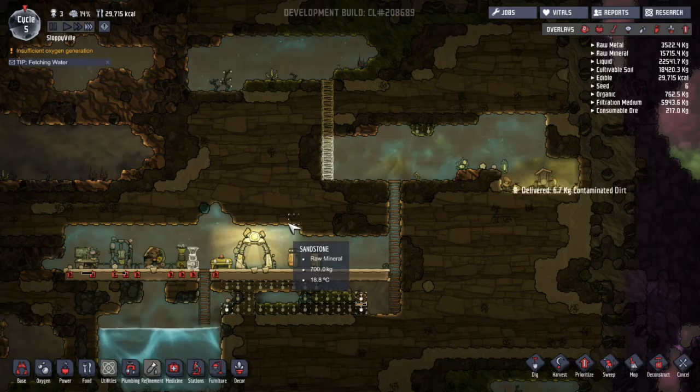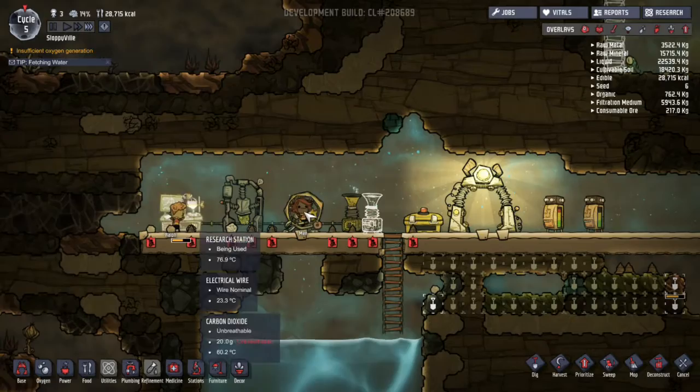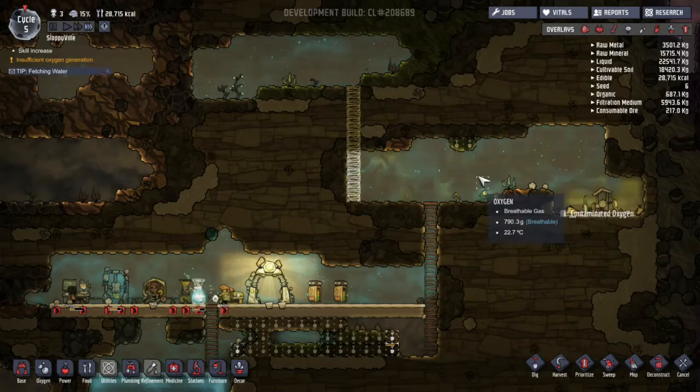Can somebody make this oxygen machine, please? That would be swell. You can see there's a lot happening here. She's making power. This makes food. They're researching. These make oxygen. It's quite a lot. Look how bad that outhouse is stinking. It's really making all this stuff pretty bad.